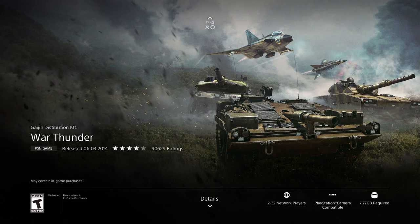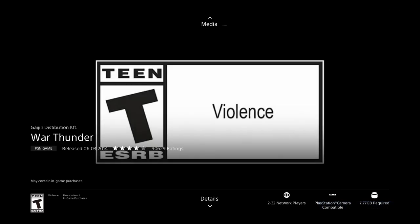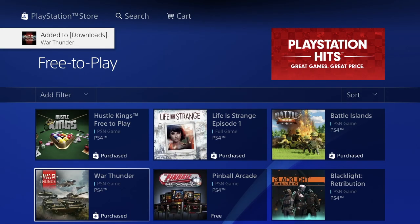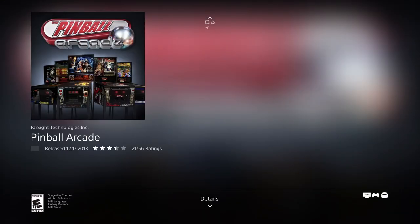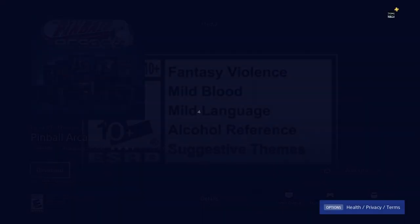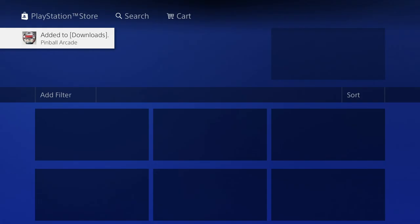Versus this next game — you'll see a significant size difference. We're looking at 7.77 gigs, so this will take quite a bit longer to download. As long as we see the download screen we're okay to go back and continue. This next one is 2.28 gigs — let's press download and we should be good to move on to our next game.